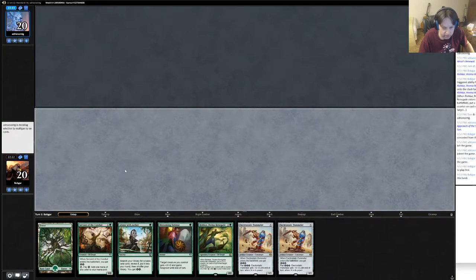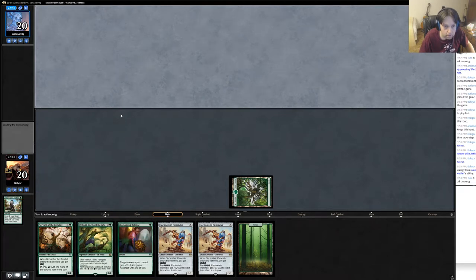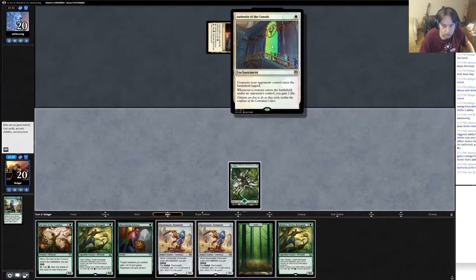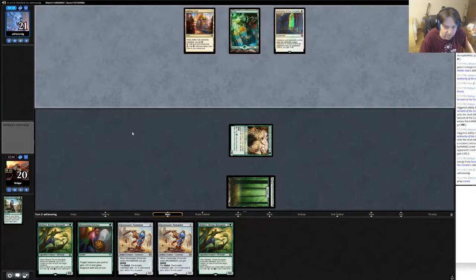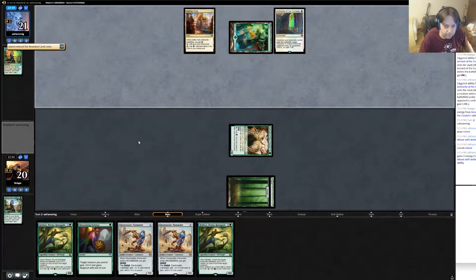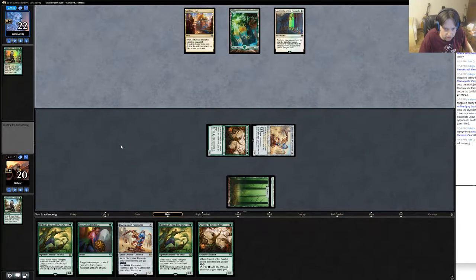Let's keep this - this seems like it could be decent. If he has a fumigate, fumigate's a hard out for us. We do have a backup pummeler so he'd have to have double removal, but that doesn't seem crazy for his deck. Forest, go. He has an attune - get another land. Going to electrostatic pummeler and pass turn. Next turn I Rishkar, pump - probably Rishkar and pummeler.